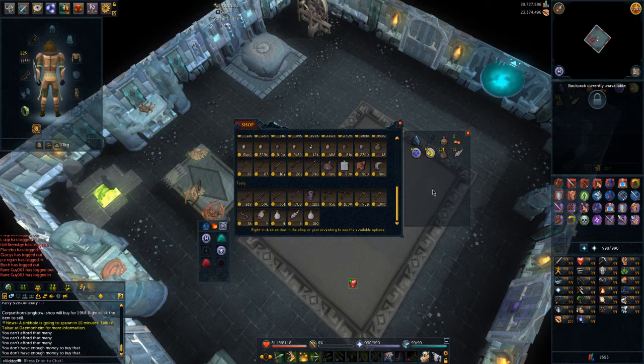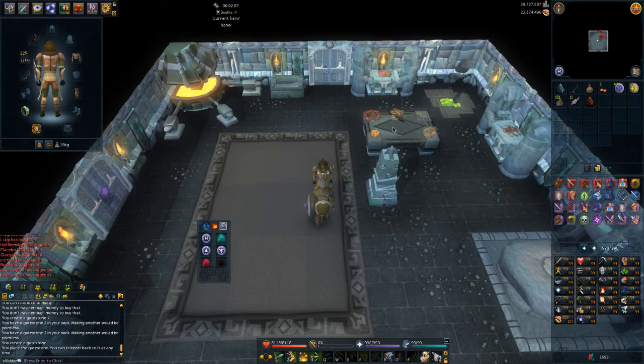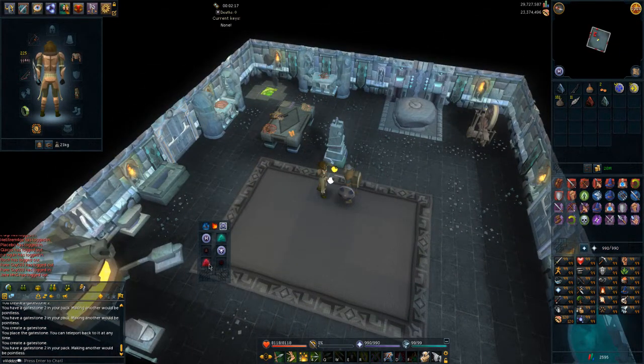I always make the red gatestone first. It would also be wise to make the green gatestone - the red one requires no runes while the green one requires some. Whether you teleport home a lot depends on the dungeon layout. If you have the red one, I'd recommend dropping it at home so you can always teleport back.